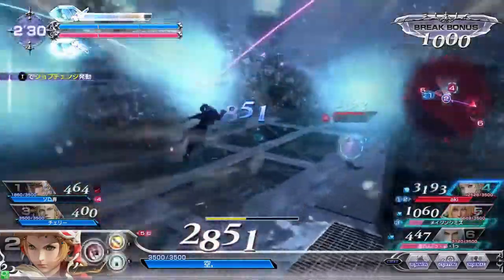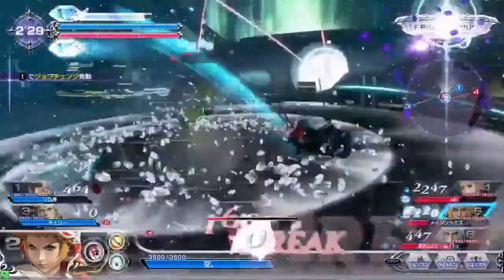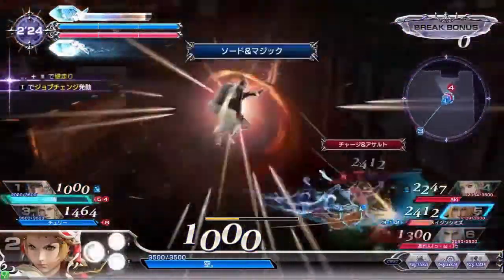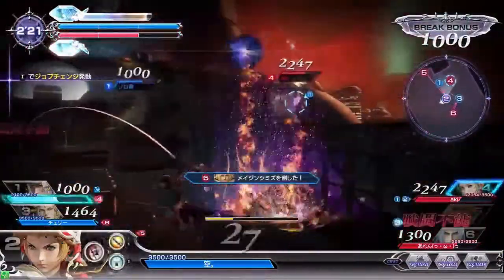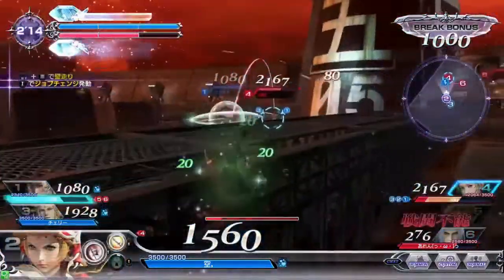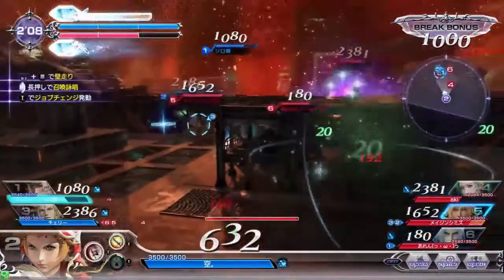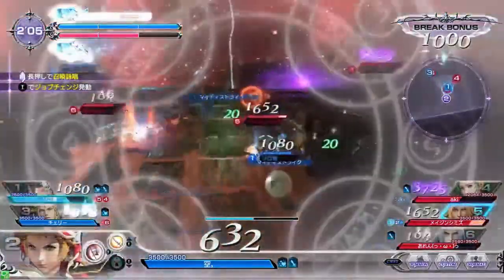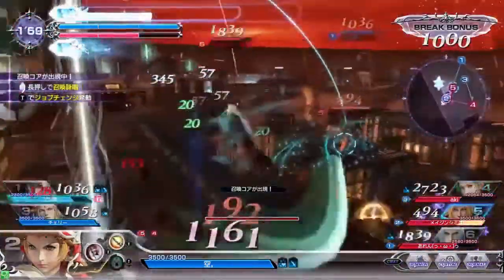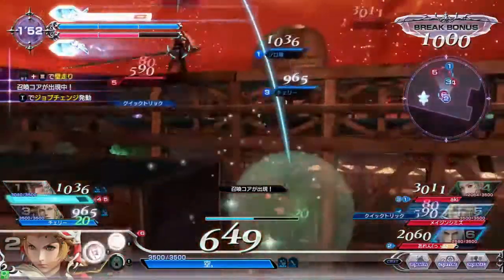Tidus tried to use his HP attack and whiffed, so Onion Knight uses his HP attack — it's a really quick charge melee-range HP attack that comes out really fast, so you're able to punish people who whiff attacks like that. He hits Tidus and does a lot of HP damage. He gets an attack off on Terra, but gets caught in Shiva's attack, so Tidus is able to punish him with a bravery attack and break his bravery. Everyone is kind of skirmishing and grouped up — he's chasing Terra who tries to run away, but Tidus catches him from behind with his really good mobility.